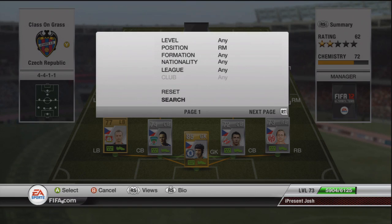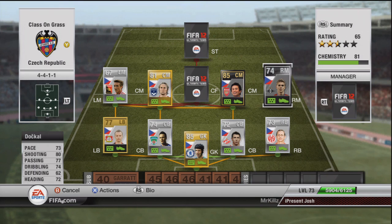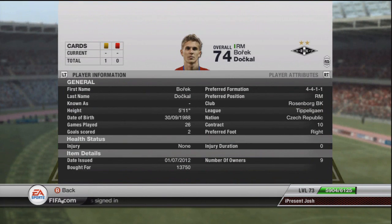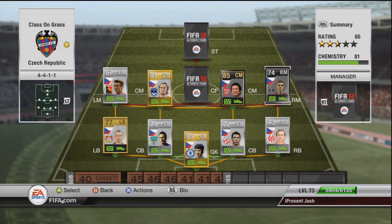Moving on to the right mid is an in-form, his name is Docal. 73 pace, 80 shot, 77 passing, 74 dribbling and 72 heading. He scored a really nice second-man free kick goal with him. 5'11", 13.7k, very cheap. Good shooting, good passing and nice dribbling as well. Right mid and left mid are pretty much wasted positions with these teams, though.